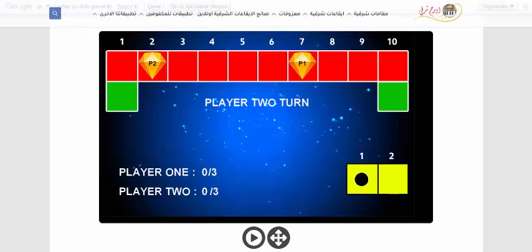Player 2 turn. 1. Player 2, you are on the block. 1. 1. Player 1, you are on the block. 8. Player 2 turn. 2. 2. Player 1, you are on the block. 10. 1.